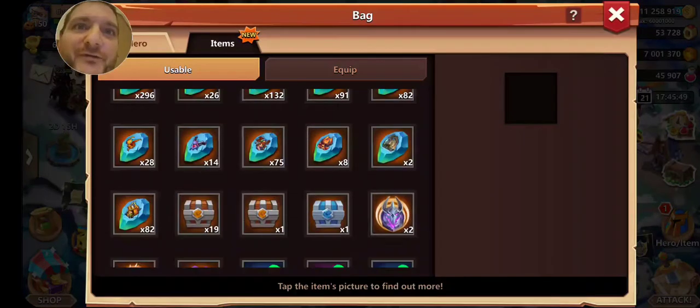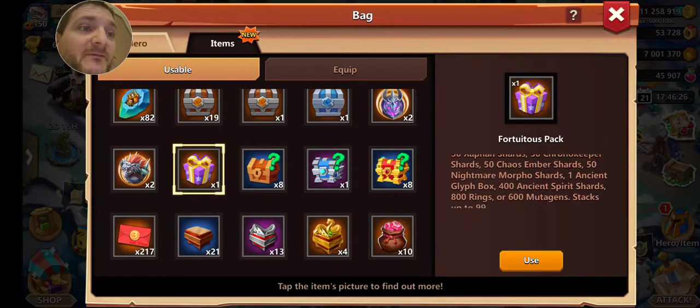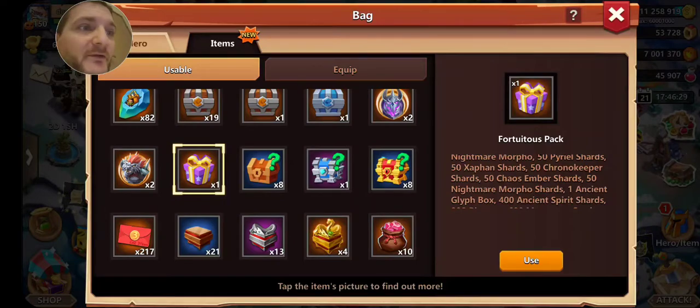I'll read it off to you — it's easier that way. It's called a Fortutus, or a nightmare morpho, or 50 Periel shards, or 50 Exact Fan shards, or 50 credit — you get the picture.